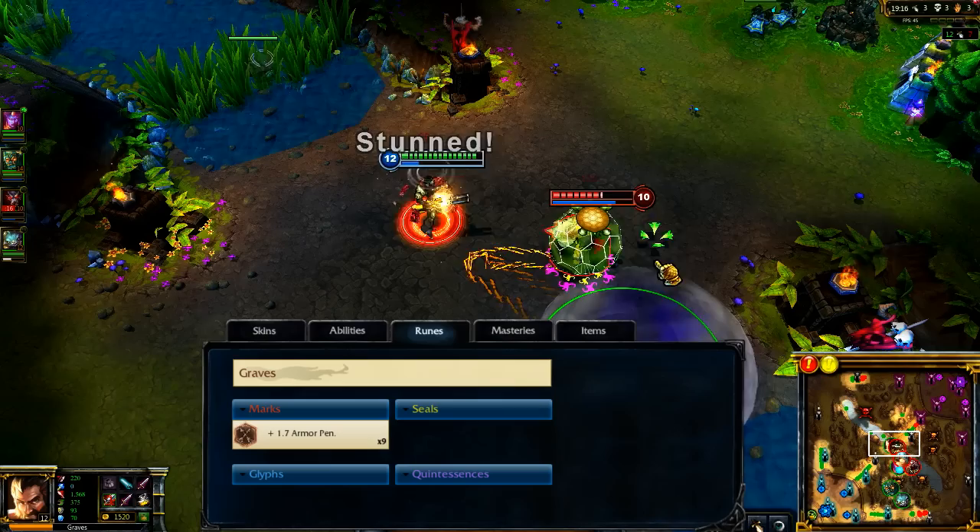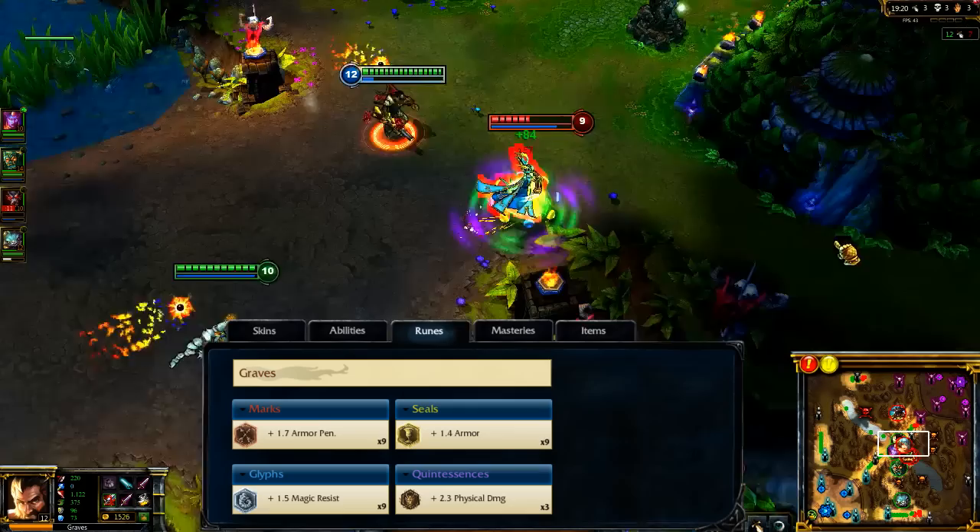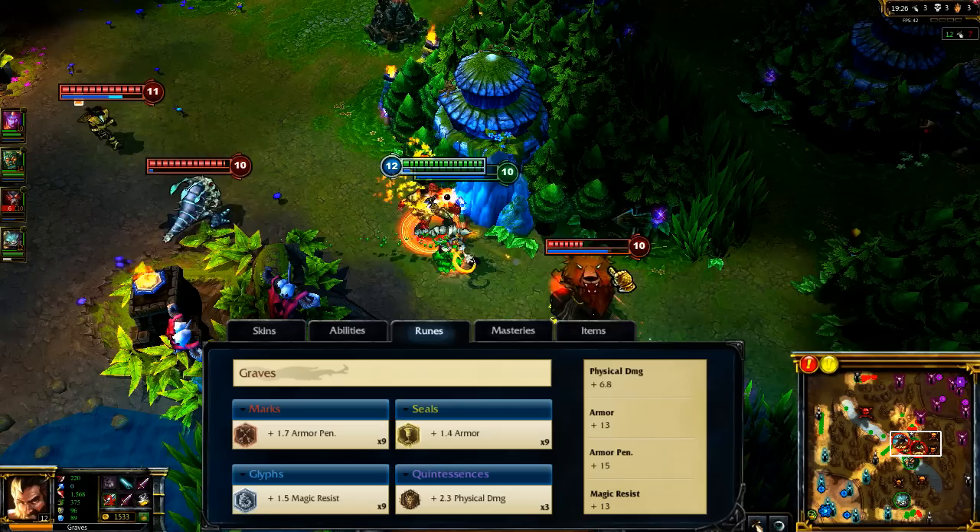For runes, I take armor penetration marks, flat armor seals, flat magic resist glyphs, and flat damage quintessences. This setup grants me early dominance and enough durability to withstand melee encounters.